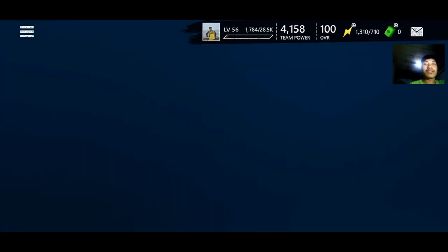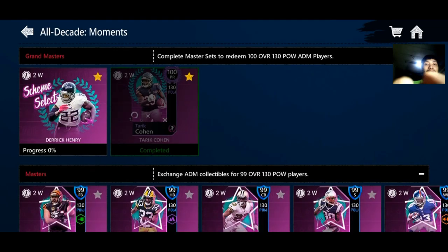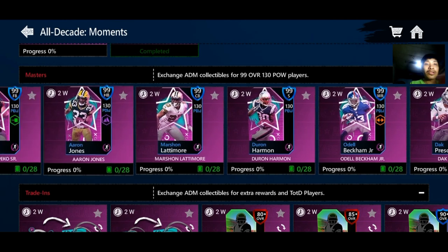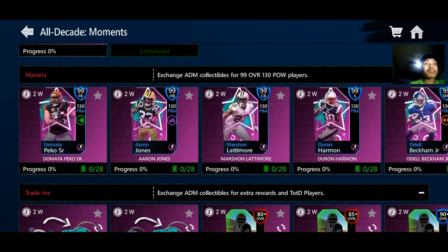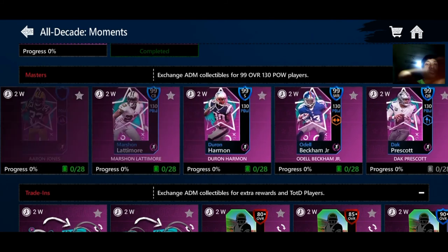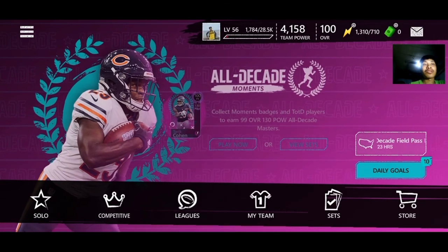Let me double check — there are four new members of the All Decade Moments Masters: you've got Meta Peco Senior, a fullback; Aaron Jones with a West Coast Offense scheme; then Marshall Larrymore and Duran Harman. Those are the four new masters in the All Decade mode.